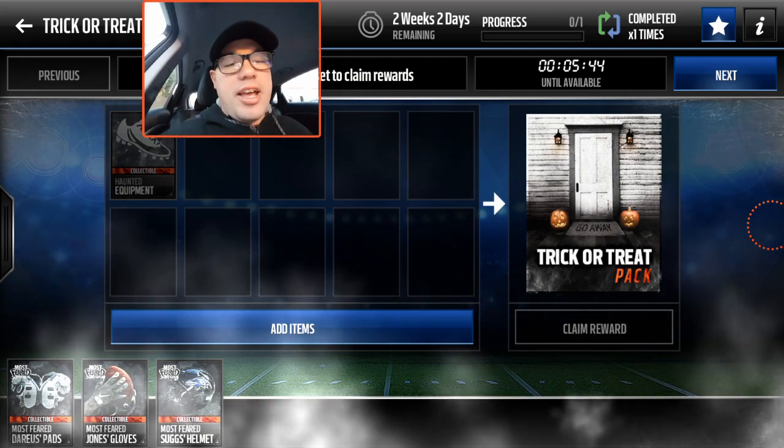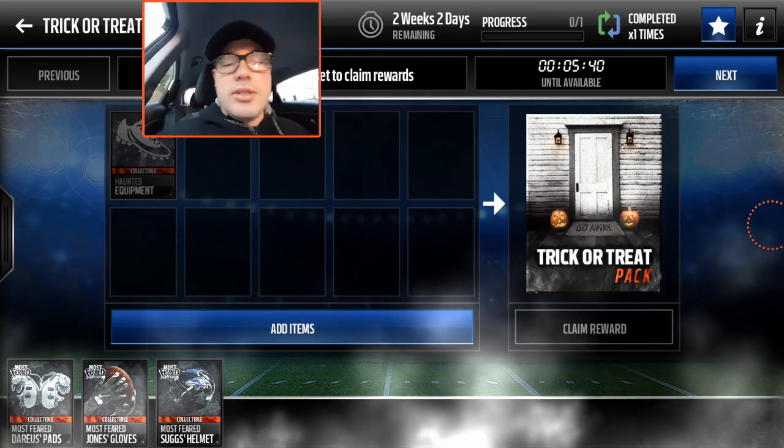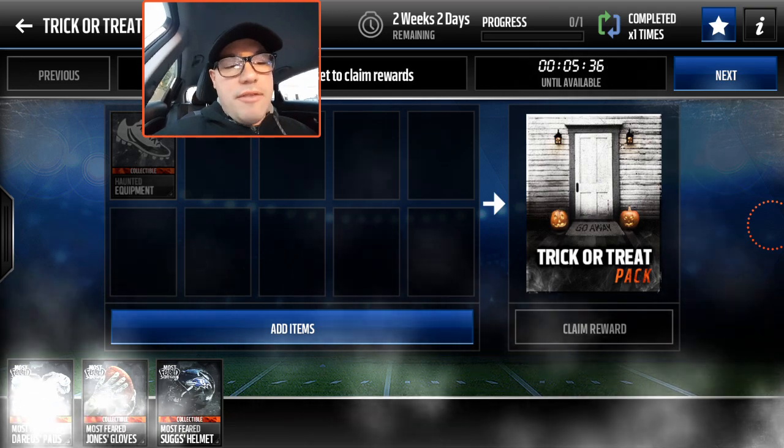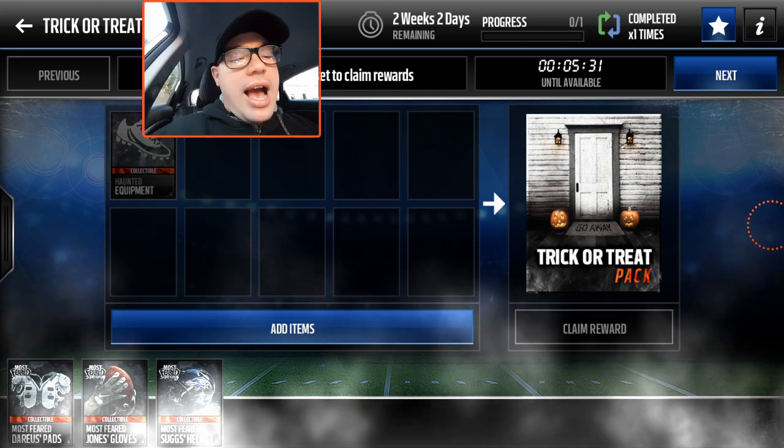Just wanted to bring this quick little video — LeGarrette Blount is ours. We could sell him, keep him. I think I'm gonna keep him, trying to complete at least one of those sets. I want one of those elite Most Feared players — I want in on that like everybody else. So for now I'm gonna keep him and try to complete that set.